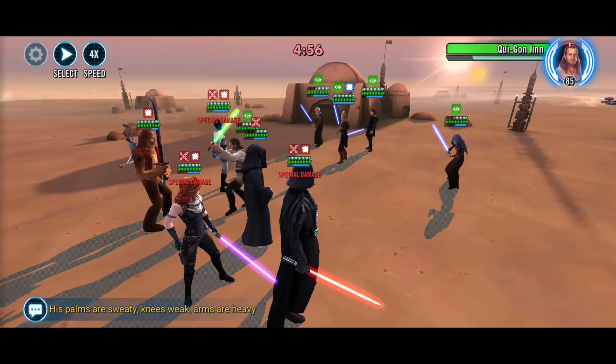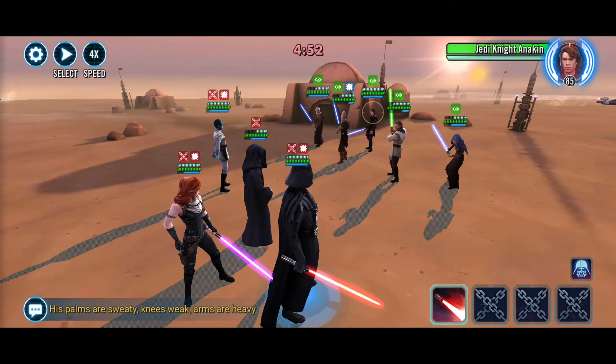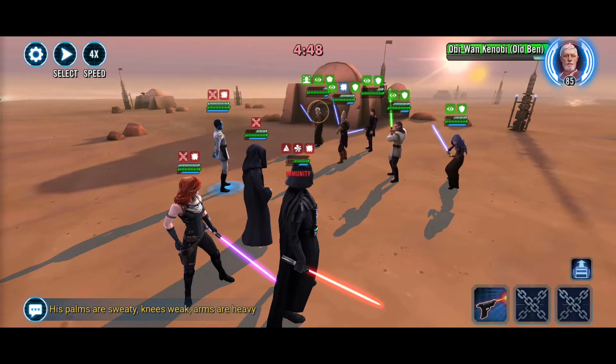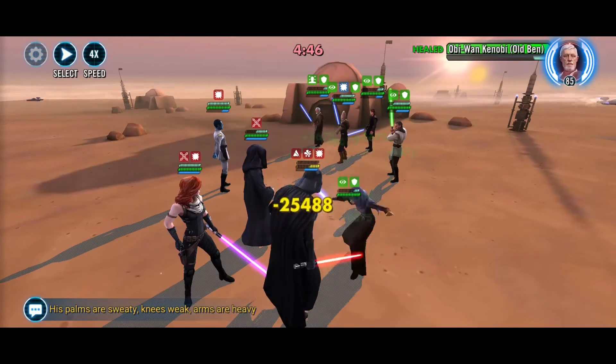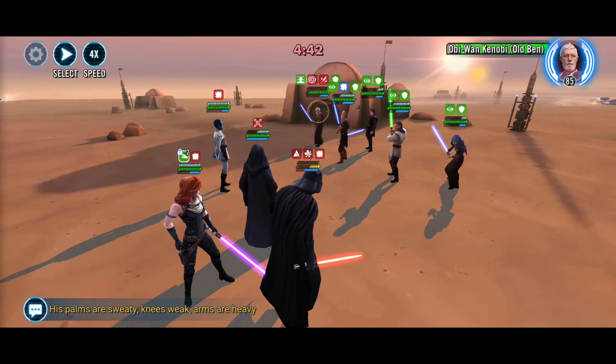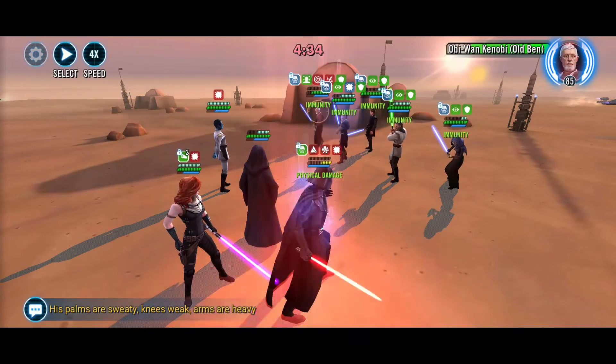Mind Tricks — that's exactly what I did not want. Oh my goodness. Who should we ability block? Anakin for sure. Leave him alone — no, please. We need to do Merciless Massacre. Get rid of Foresight please — ability blocks all around.